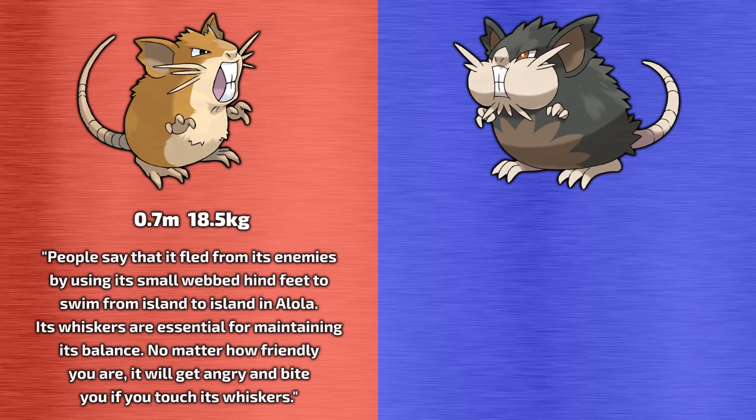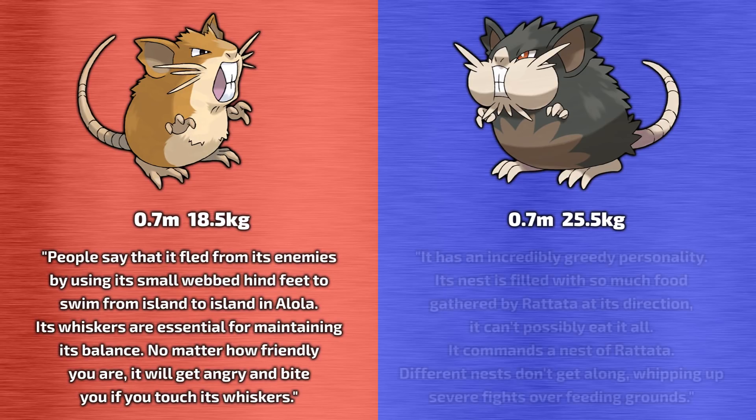Alolan Raticate shares the same height as its Kantonian cousin, standing at 0.7m tall, but is a much rounder bean weighing 25.5kg. The Pokedex says that it has an incredibly greedy personality. Its nest is filled with so much food gathered by Rattata at its direction, it can't possibly eat it all. It commands a nest of Rattata, and different nests don't get along, whipping up severe fights over feeding ground.